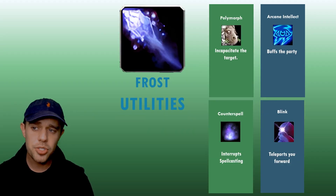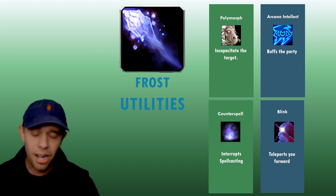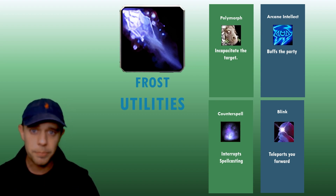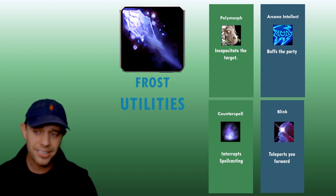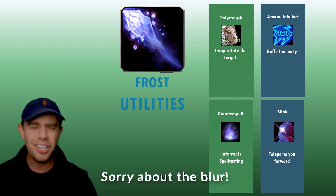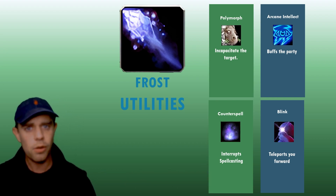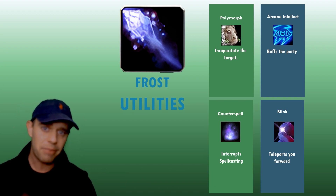Looking at utilities: we have Polymorph, which incapacitates your target. We then have Arcane Intellect, which buffs the party with 5% intellect. We also have Counterspell — your kick or interrupt as a mage — and Blink, which I'd say is less a speed boost and more a teleport forward, meaning you can quickly get out of anything you're standing in.